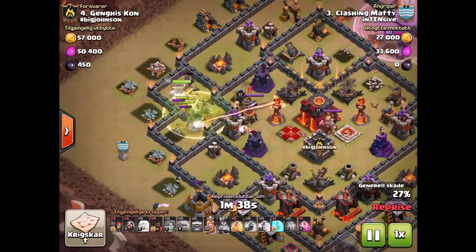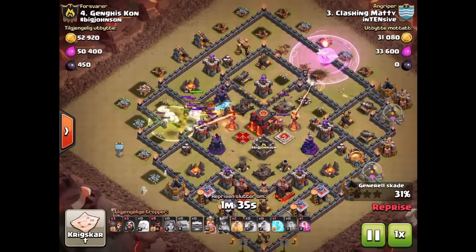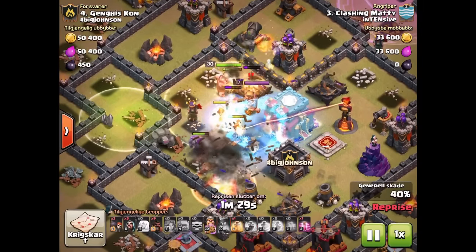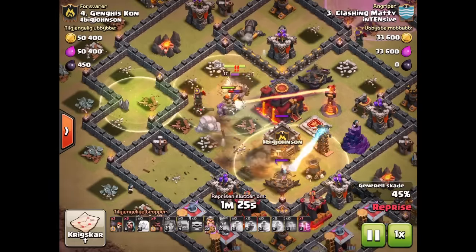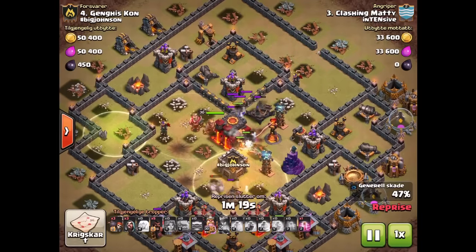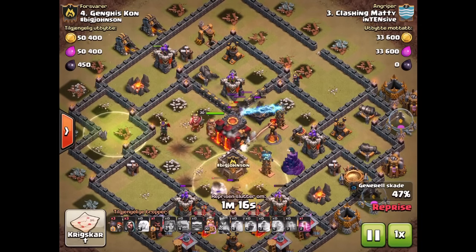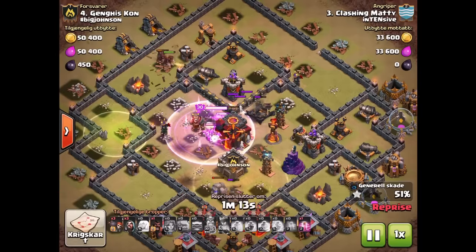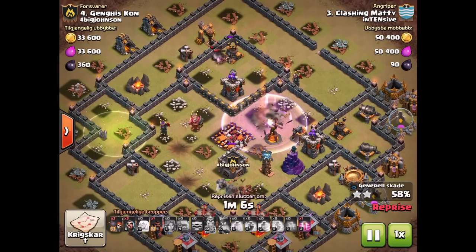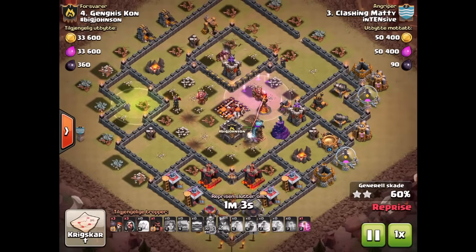I should have delayed the valkyries a little bit more to give them a chance to get in properly. The rage spell was completely wasted — I panic dropped that. You can see the valks all split, got hit by a giant bomb, took heavy damage, and some of the valkyries died at the bottom. I tried to regenerate them but it was just a bit too late. The ones that did get into the core hit the inferno tower and died anyway. A rage in the core would have really helped.